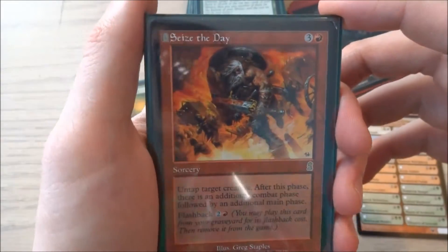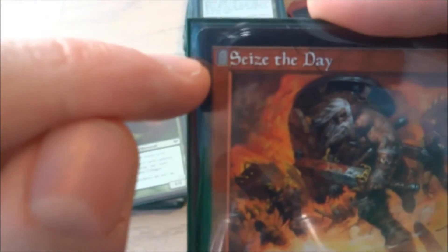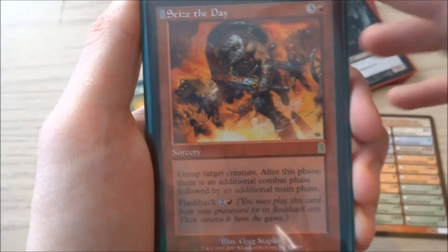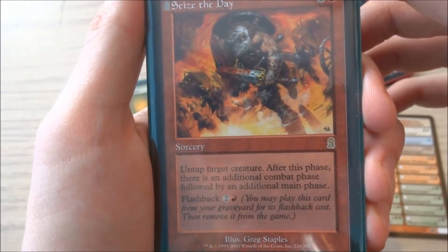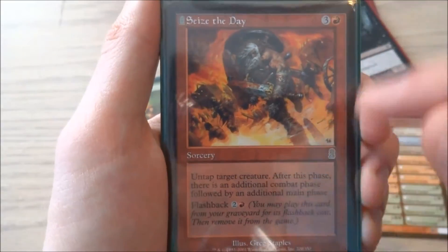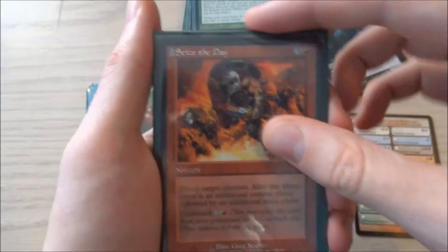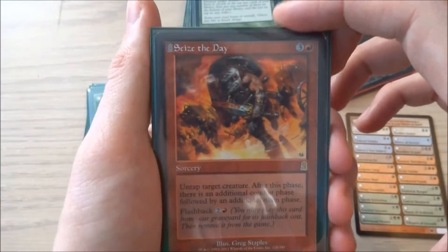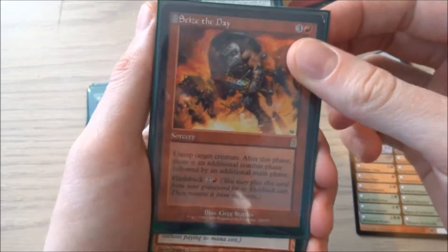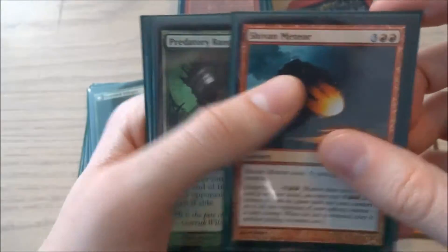It is Seize the Day, and I do miss how flashback cards from this set had a little graveyard in the corner to let you know it had a flashback cost. It's a 3 and a red sorcery — untap target creature, and after this phase there's an additional combat phase followed by an additional main phase. The flashback is actually cheaper at only 2 and a red. You can pretty much attack with all your creatures, untap one, and attack again in another main phase. The flashback is very cheap. I have one.